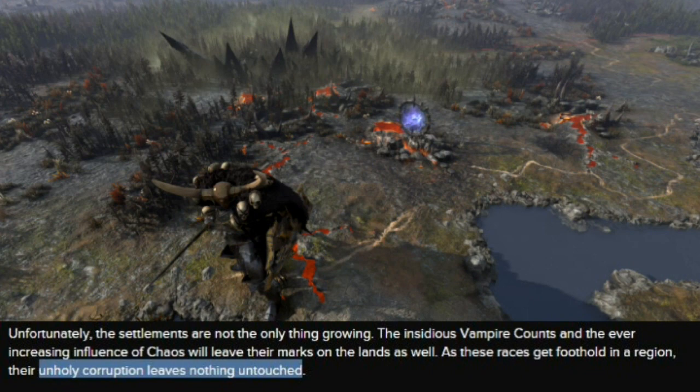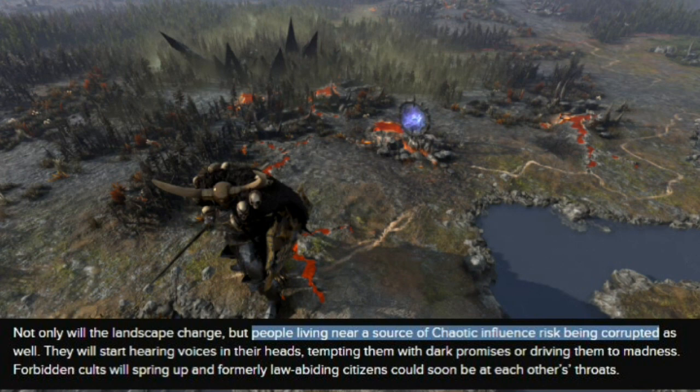Look at the transformation in the background — the ground is scorched and burnt, there are giant spikes, and where the settlement previously was there's almost a warp gate through the center. They say chaos can corrupt the population, causing uprisings. When I spoke to the devs, they said it would actually result in chaos armies spawning within territory. I really like that encroaching feature — it takes Attila's province-razing mechanic to the next level.